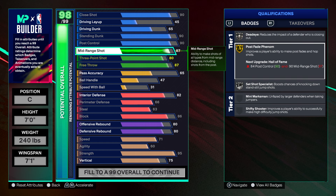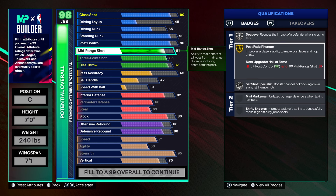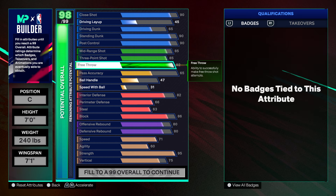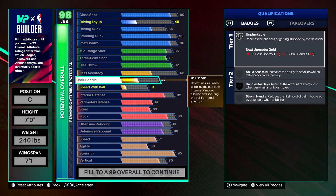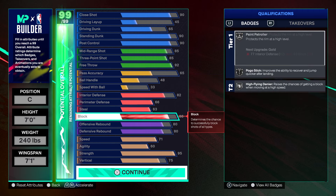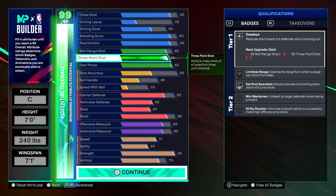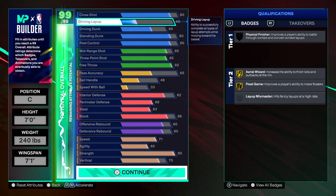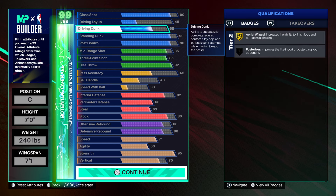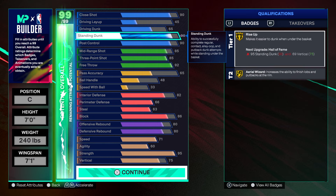If I go to an 80 on the 3-pointer — oh, 88. I want to get this 3-pointer. There we go, 85 on the 3-pointer. So the build has: 85 three, 85 midrange, 92 free throw, 90 post control, 90 standard dunk, 90 post shot. I've got six cap breakers — putting two on here to get that Paint Prodigy on gold.